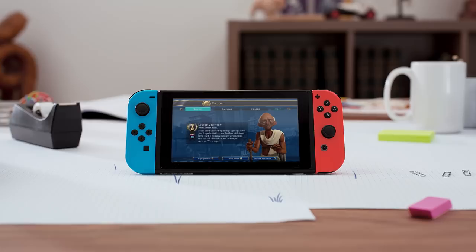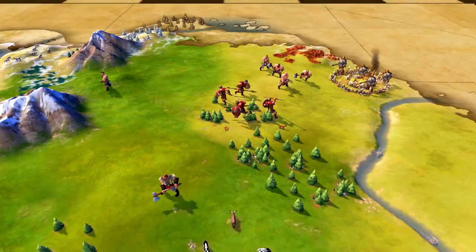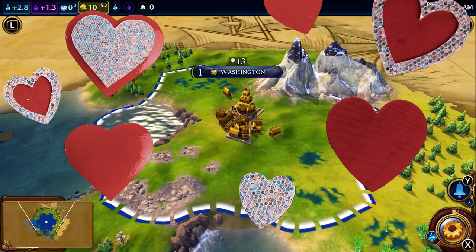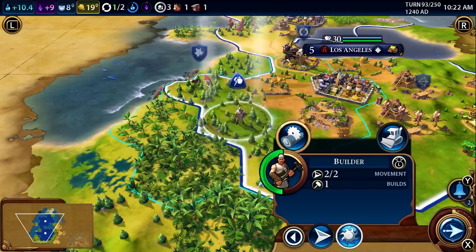It's so easy a barbarian could play it — but you're better than a barbarian, right? Unlike those wild barbarians, you actually care about the welfare of your empire. Build farms and cast your fishing nets to feed your loyal subjects. Construct mines and lumber mills to outwork the competition early.